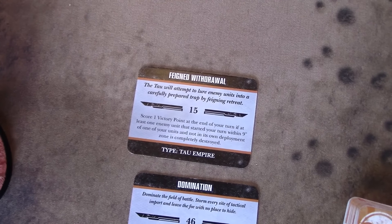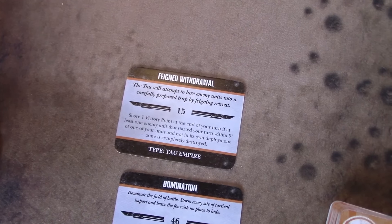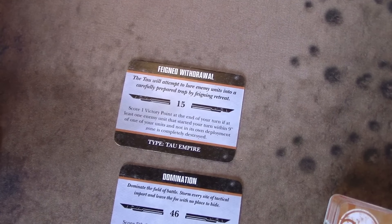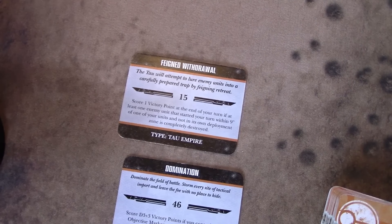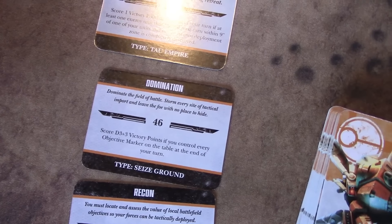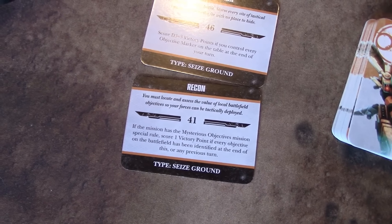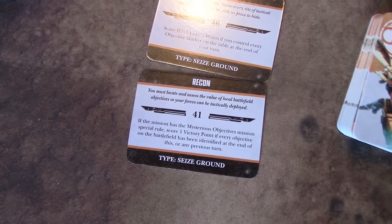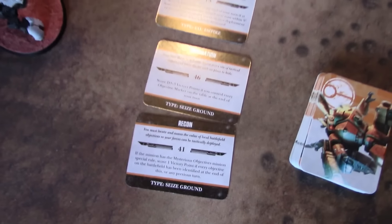Drawing Tau tactical objectives: Feigned Withdrawal — score one victory point at end of your turn if at least one enemy unit that started your turn within nine inches of one of your units and not in its own deployment zone is completely destroyed. Both Tomb Blade units are viable targets for that. Next, Domination — score d3 plus three victory points if you control every objective. Not a chance, probably going to discard. And Recon — score one if every objective is revealed. Probably not getting one victory point this turn but it's a start.